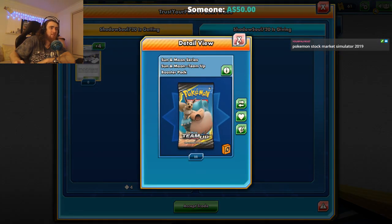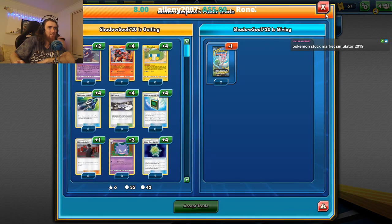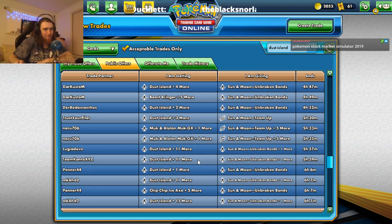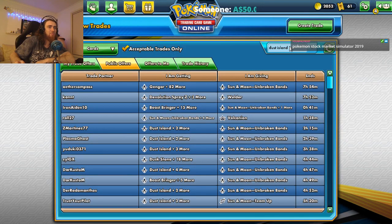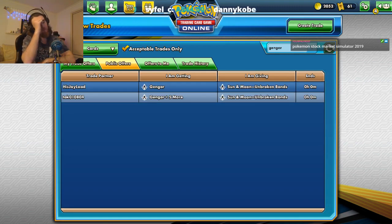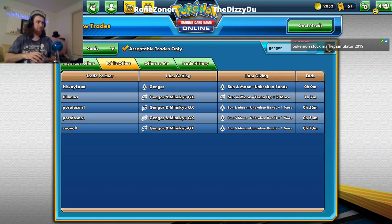We can trade a Team Up pack for Dust Island if we really want it. But I feel like this trainer card isn't really worth it. So we're going to grab that original Gengar idea — it's probably a lot easier to grab four Gengars, four Ghastlies, and then look for our own Haunters. I think that might be the way to go.